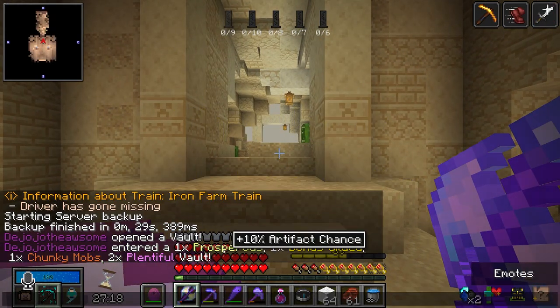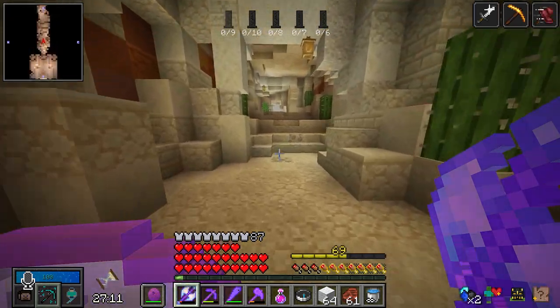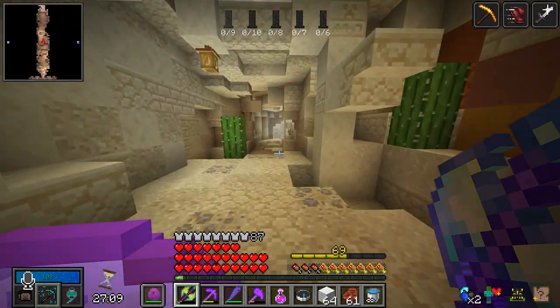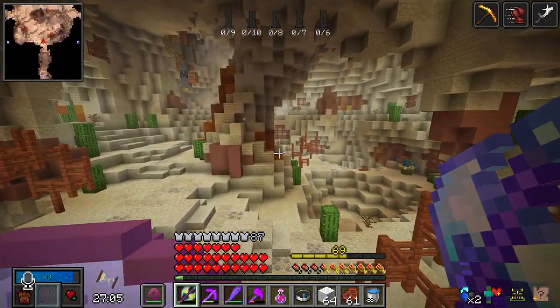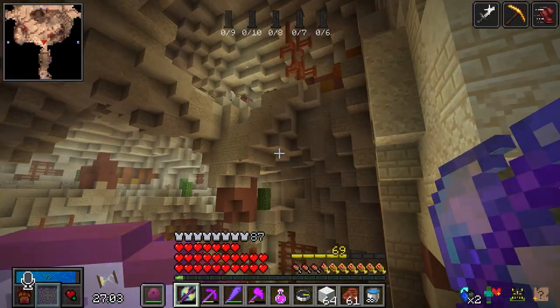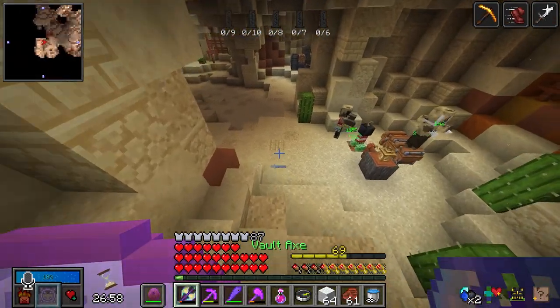Alrighty. Ooh, Prosperous! Oh, that is a good one. Bonus Guild. Trunky. Wow, this is a phenomenal vault. It's a really good thing that we're specced into Observer and actually intending on completing this, because Prosperous is one of the best things to do while crate hunting. That gives us an additional 10% chance to find an artifact, which is a massive boon.